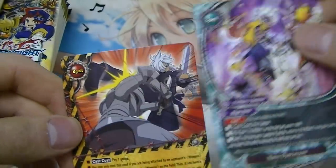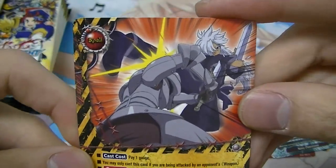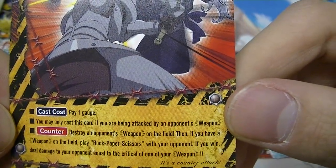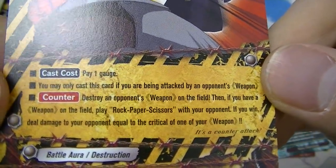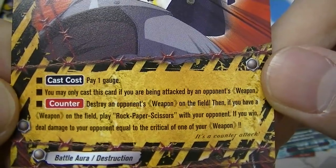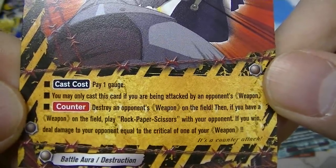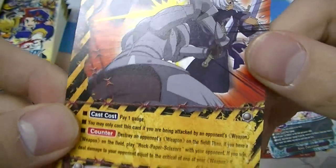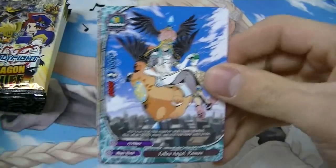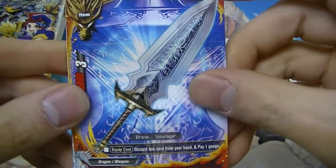Here's a rare — the card name gets the gold pattern. Double Guillotine — a Danger World card. This is one of the only ways they can actually destroy an opponent's weapon. Then you play rock paper scissors, and if you win you get to deal weapon damage to your opponent. It kind of brings a little bit of Pokemon into the game, like flipping coins.